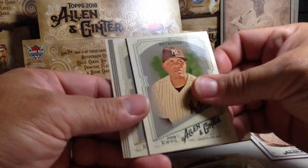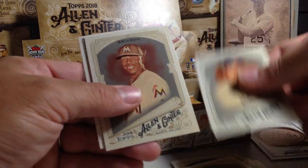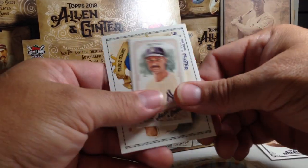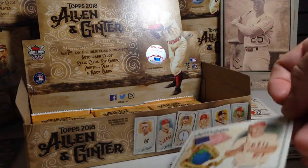James Nelson, Dellin Betances, Hunter Pence, Corey Seager, Justin Smoak, Lewis Brinson, Don Mattingly mini, and Mike Trout insert.